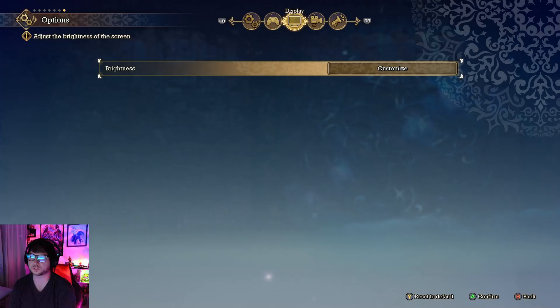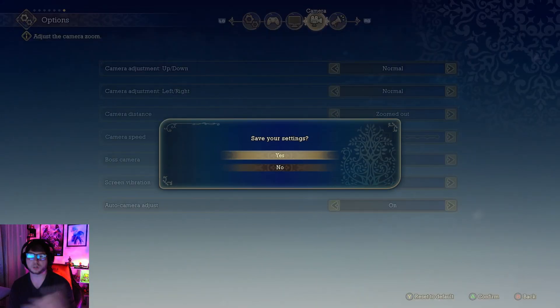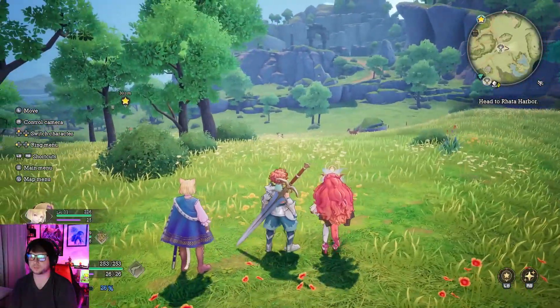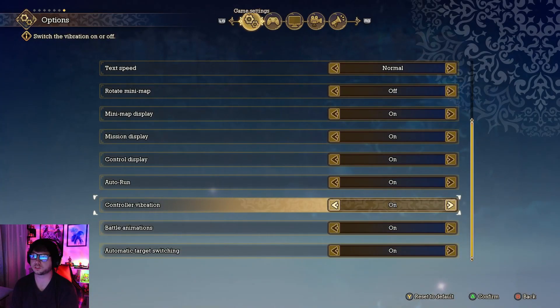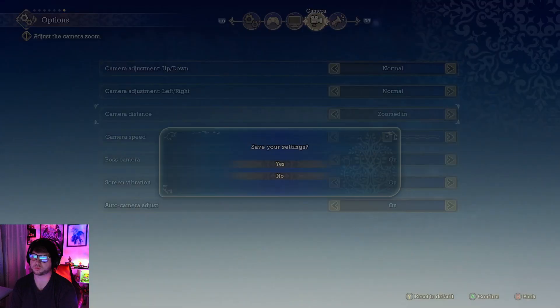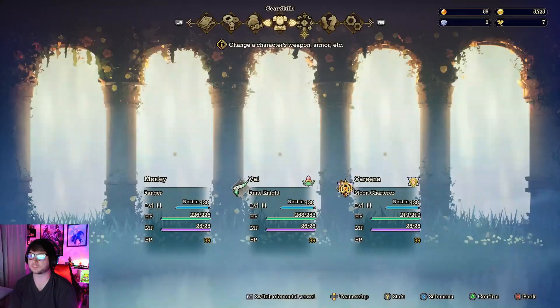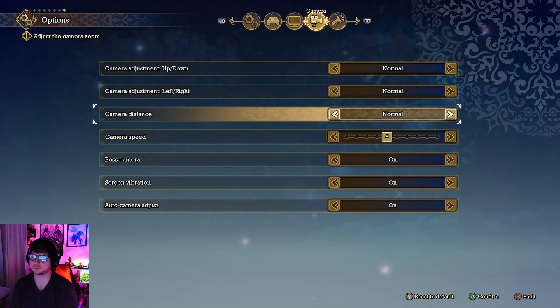The third thing to adjust is Camera Distance, found in the camera settings. This is a personal preference, but I like playing zoomed out so I can see more around me. You have Normal, Zoomed Out, or fully zoomed in. Zoomed in puts you close to your character, but I highly recommend setting the camera as far zoomed out as possible.